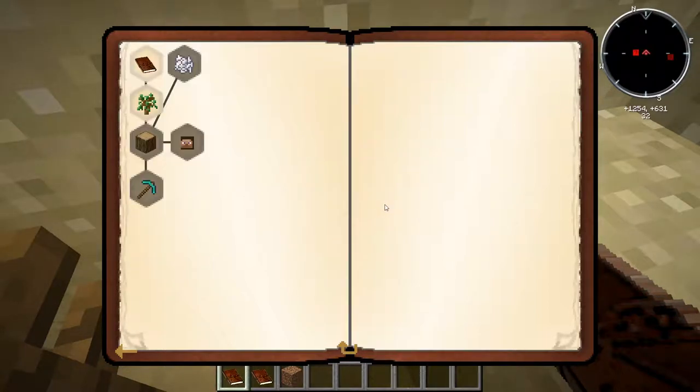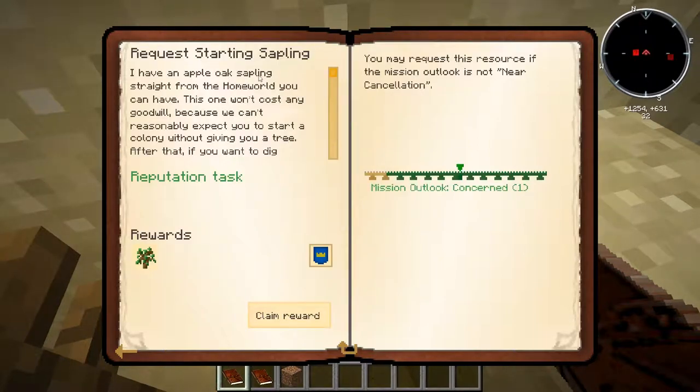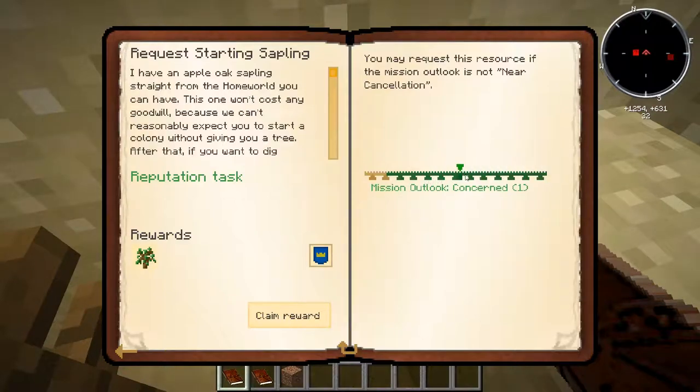They're invested in our survival, so they're willing to help us out. If we ask them, we can probably get a sapling. We head over to the supplier category — this is Driscoll. The sapling quest we've completed, and we can accept it. Now, this has a reputation requirement: if our mission outlook is getting down into the near cancellation or canceled area, we're not going to be able to request this sapling. Basically, every time we request items from the ship, it's going to count against us because we're trying to be self-sufficient. That's what this negative reputation reward means. They also require a minimum reputation to send us things, since they don't want to waste resources. Not a big concern for the early game, but something we'll have to watch in the future.